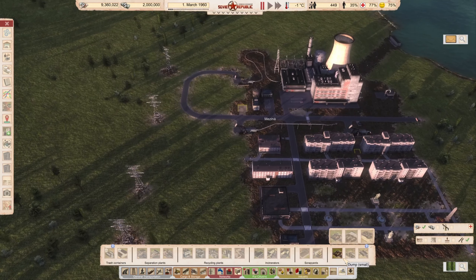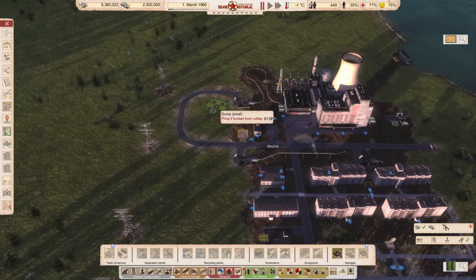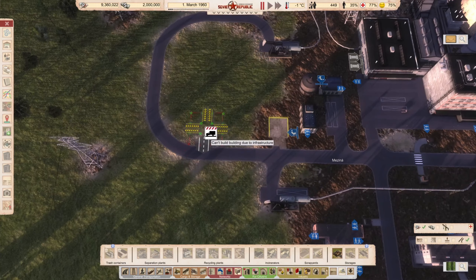We need a garbage dump. There are two types: one with a crane machine, which makes loading and unloading faster, and the other one is just a normal dump. It doesn't really matter which you choose, honestly. For this small city it won't matter, so I'm just going to place the small one here.